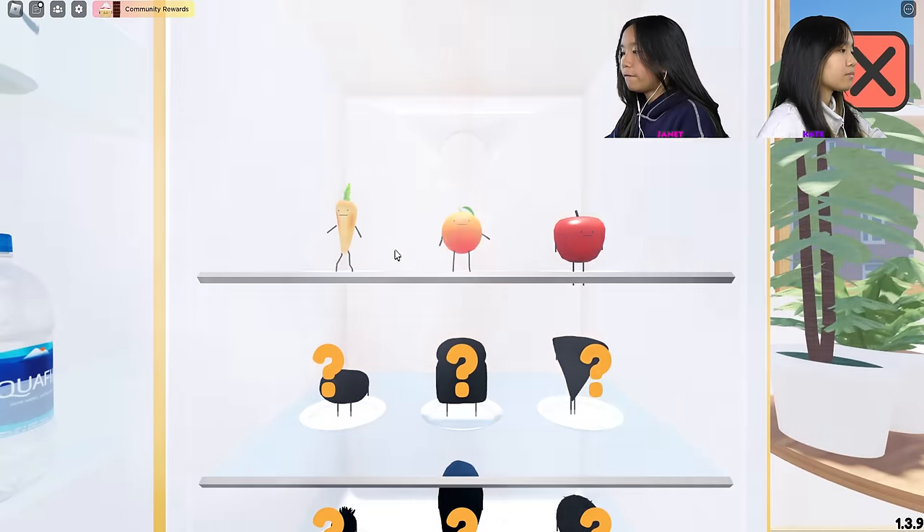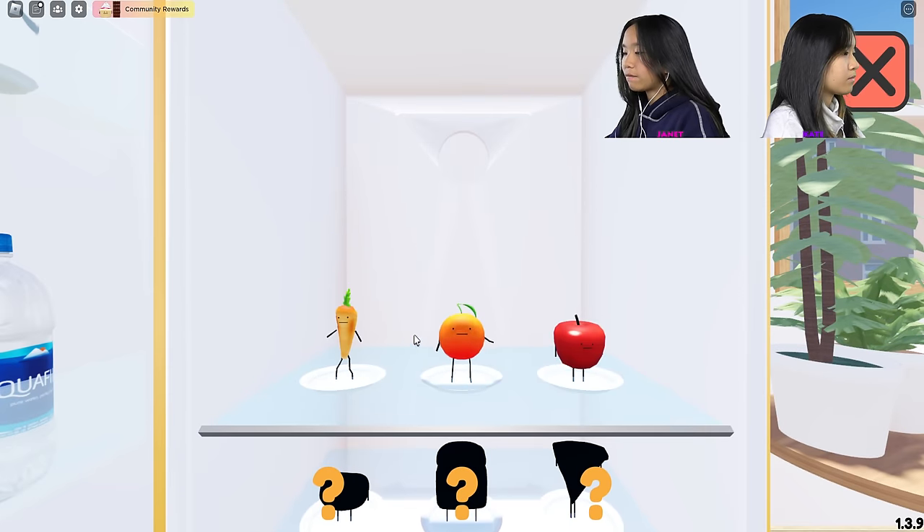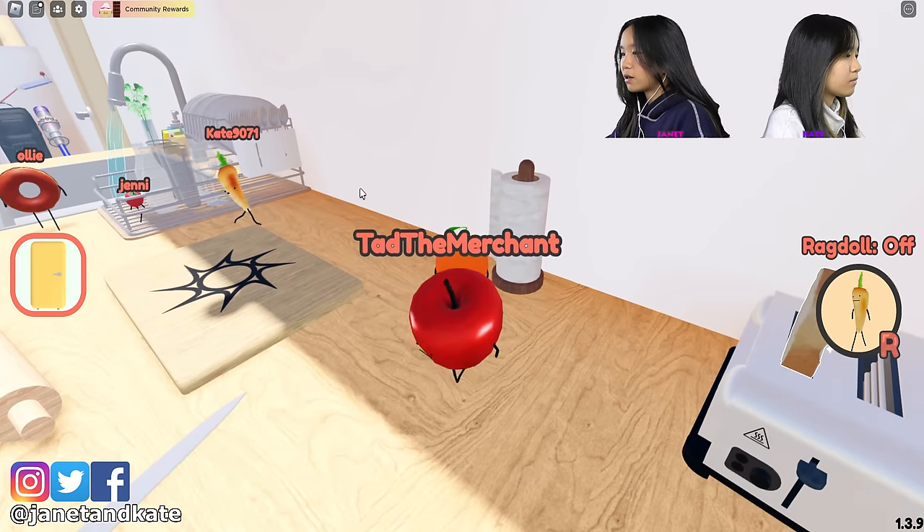Here's our fridge of foods — there are 26 of them that we had to find. We already have three. I'm gonna be orange, Ted's gonna be apple, and Kate's gonna be carrot for the start.